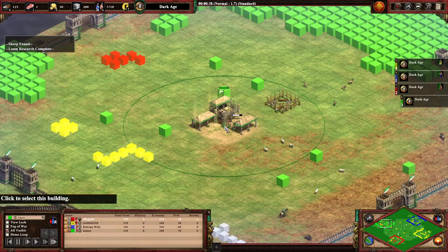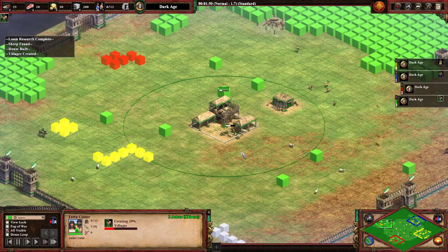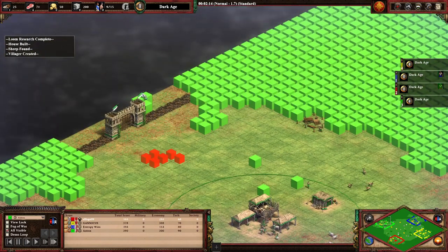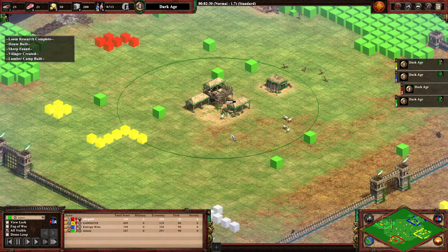I have three villagers in the Town Center and I'm doing nothing. What the fuck? Because they didn't go out. So Chinese starts with three extra villagers on their MTC, right? Yeah. But I loaded them all in and moved them out, but only three moved out and three stayed inside. For some reason. But they start with no food, so you need those villagers working immediately, otherwise you're stalling food.